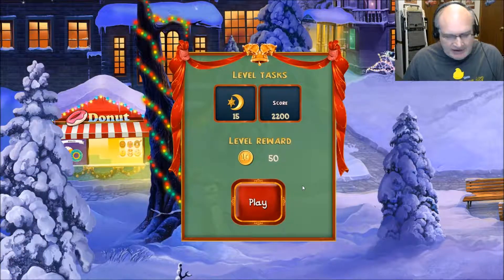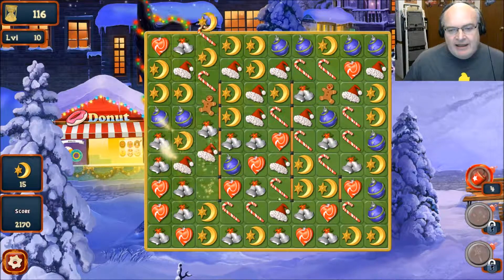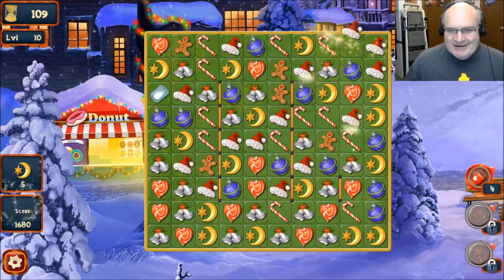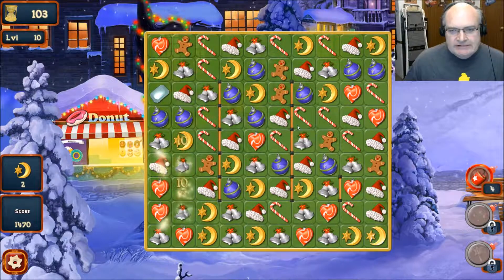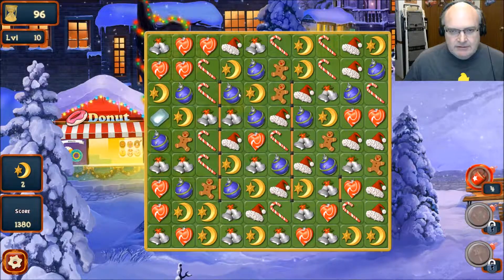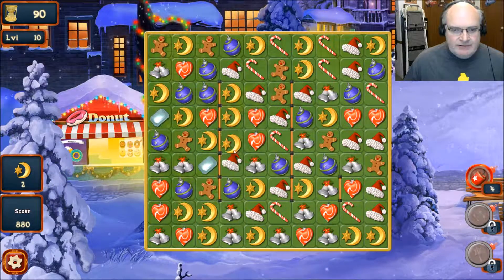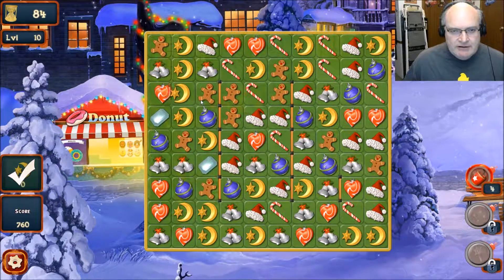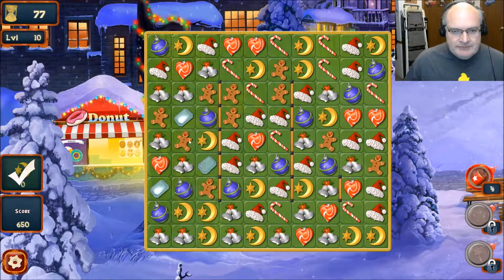I have diamonds, I need coins, I could sell them for coins. This one's timed and I have to get the score. Santa hats — how cute! What am I looking for? Moons, you need moons. Oh, little hearts — this is cool. There's like level obstacles in the way, these sticks. You can match next to them but you can't swap those out — good to know.